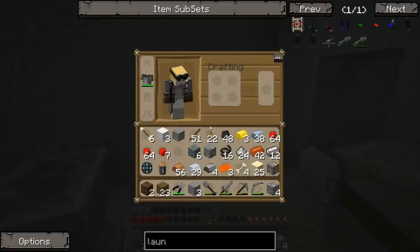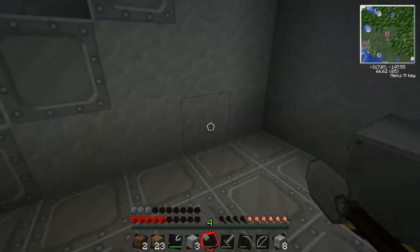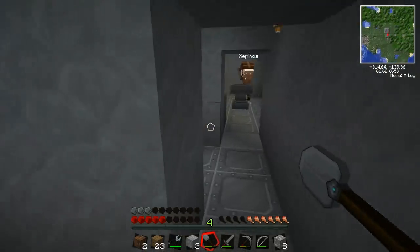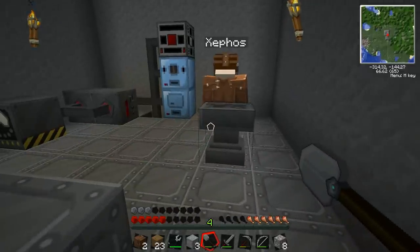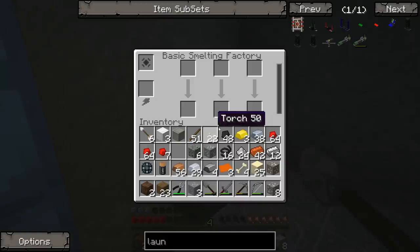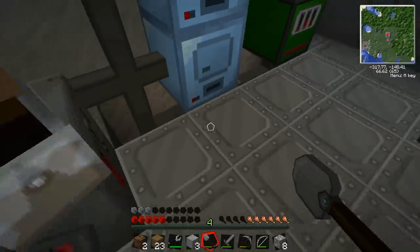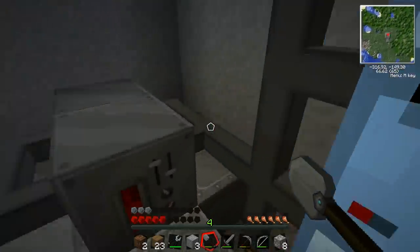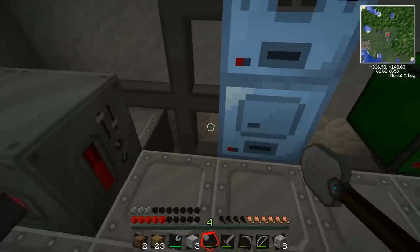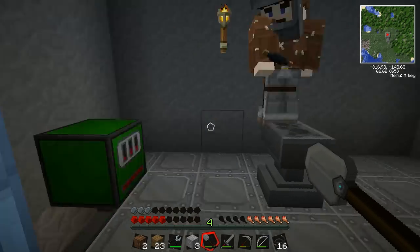Yeah, what was I just doing? Oh yeah, glass - I need to smelt it but the furnace is gone. It's all right, I'm gonna put the new one up. There you go - this is connected! It's a smelting factory! It should be connected... but it's not getting any power, is it? What cable are you using here? Just copper wire - is it insulated? Is this the same stuff - the swirly stuff?